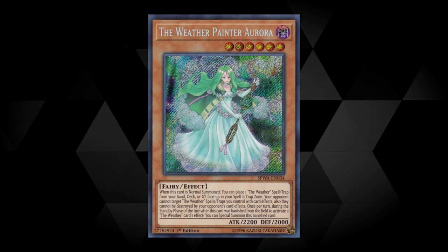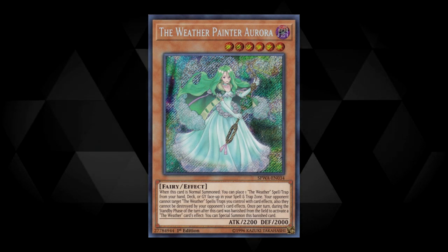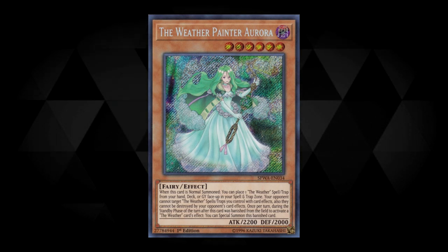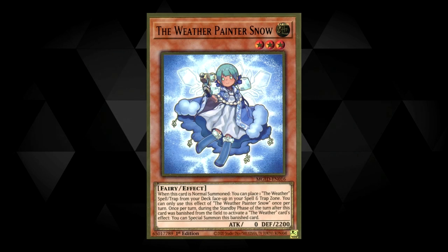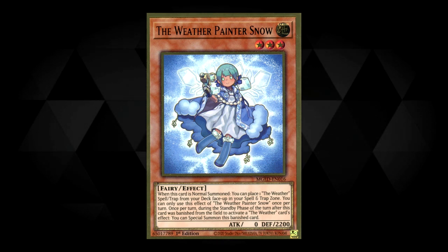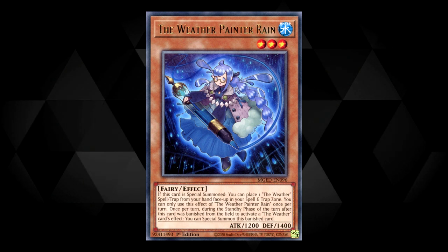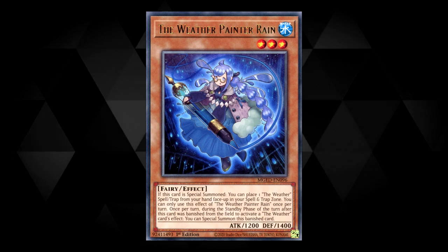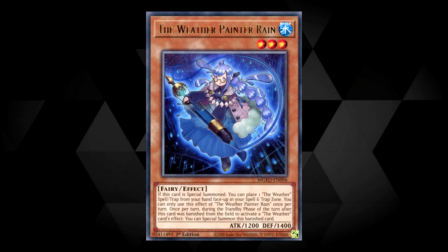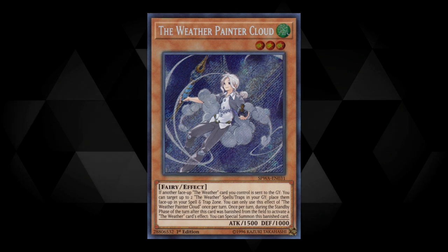Weather Painter Aurora — when it's normal summoned, you can place a Weather spell or trap from your hand, deck, or graveyard face-up onto the field. The opponent cannot target Weather spells and traps you control with card effects, and they can't be destroyed by the opponent's card effects. Next up is Weather Painter Snow — when it's normal summoned, you can place a Weather spell or trap onto the field from your deck. This effect is a hard once per turn. We also have Weather Painter Rain — when it's special summoned, you can place a Weather spell or trap from your hand onto the field face-up. This effect is a hard once per turn.